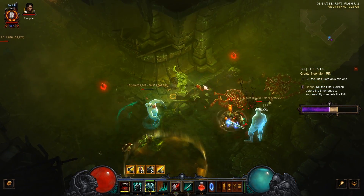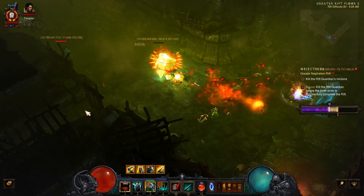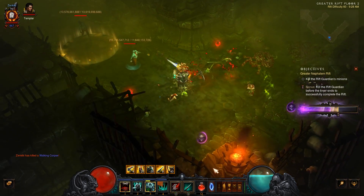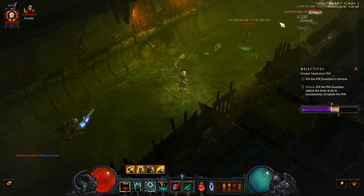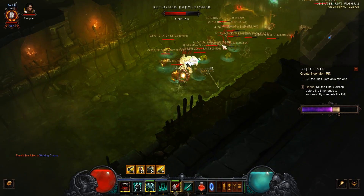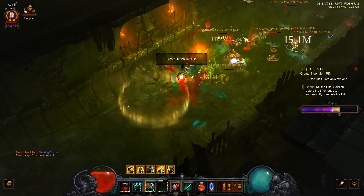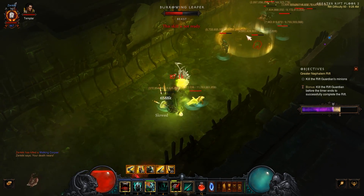On top of all that, if this build had more damage and I were pushing greater rift 80, the new issue is that you do not have enough damage reduction as a necromancer. I'm using bone armor on higher greater rifts and it still doesn't feel like it's enough. When you die and have to regenerate your bone spear damage reduction stack, that doesn't feel good — though I understand it's a death penalty. We simply need more damage reduction on certain items; it is a huge issue for necromancers in higher greater rifts.